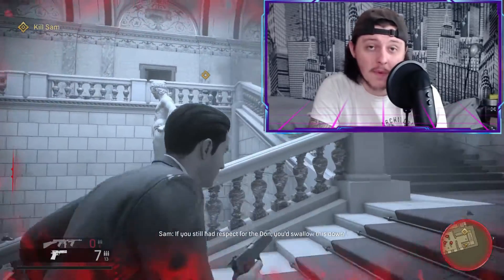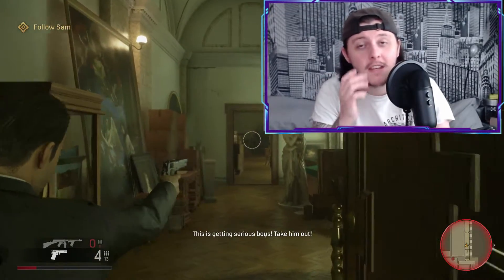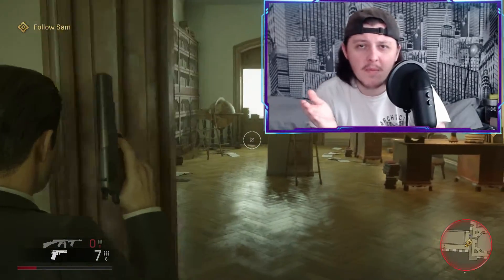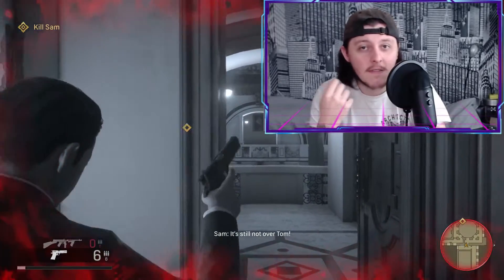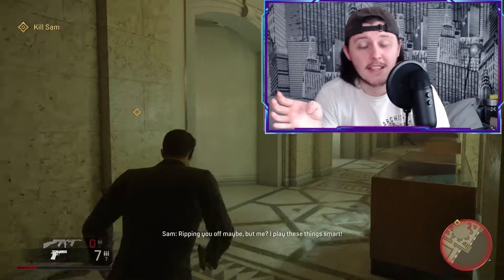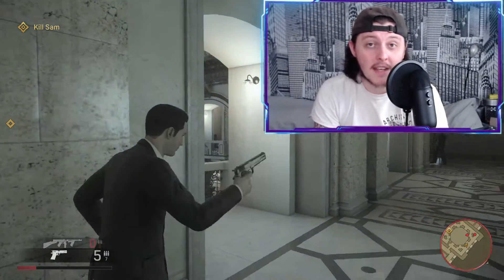You can get every collectible in the free roam mode, so nothing is actually missable. There are three types of collectibles other than cars. First, there are match cards — like football cards but featuring mafia bosses and members from the game. Second, there are detective comics you can find. Third, there are mystery foxes — I only found one in my playthrough but wasn't really looking. It's like a little outline of a fox and near it is an actual fox; you just click and pick it up.